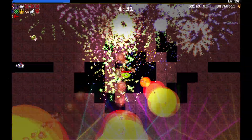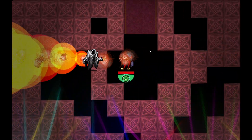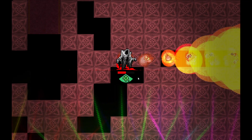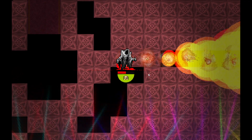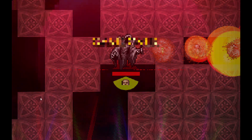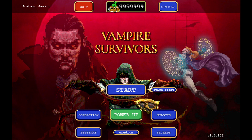Thank you guys so much for watching — hope you found the video helpful. If you did, like, comment, and subscribe. Note: do not use a character with a huge amount of eggs or you might get stuck with something like this — it's a white death and I can't move, and it won't let me quit the game manually. I went ahead and force quit the game and got back to the main menu.